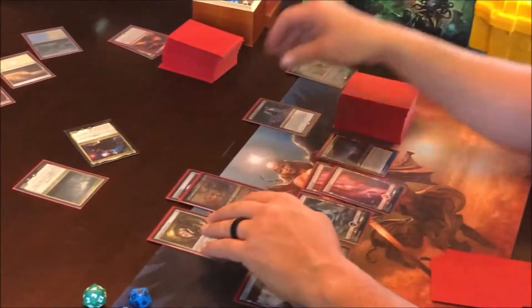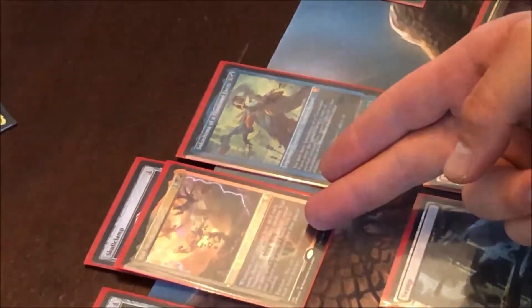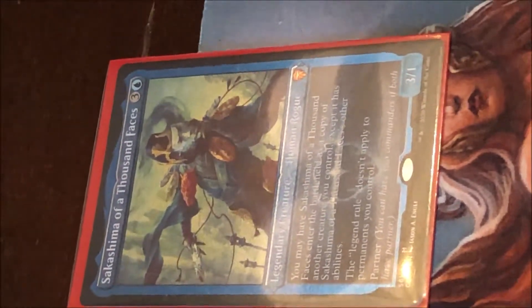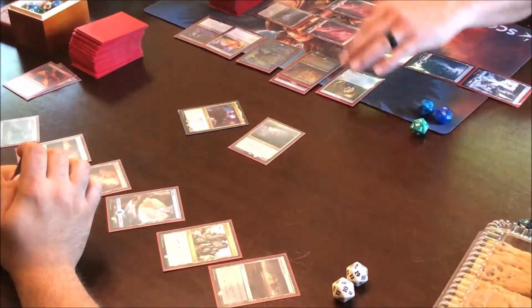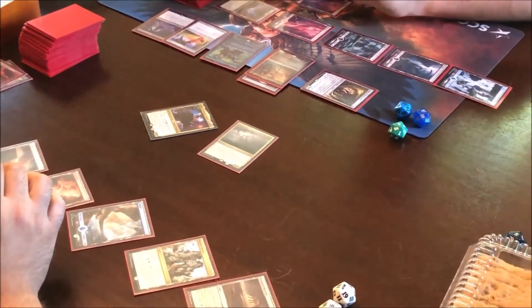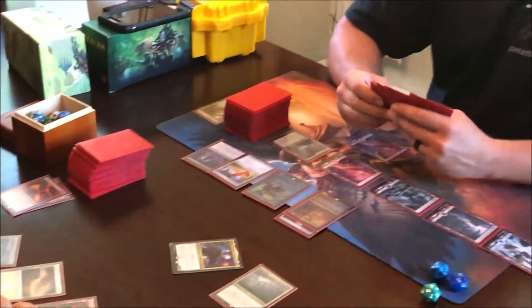I guess I'm gonna have to direct damage you — hope that works out. I'll play my Sakashimi, you'll take four, and I'll let Sakashimi become a copy of Vile Smasher. Then I'll play Swiftfoot Boots. You have no blockers? Well, you have Progenitus. I'll attack you with Solemn Simulacrum — you're tapped out and nothing happens if I block him, right? Oh, I just draw a card.